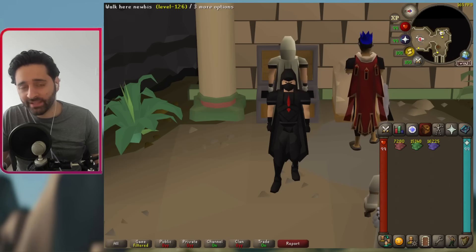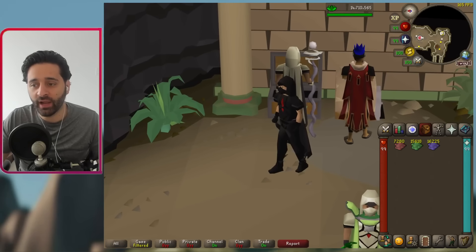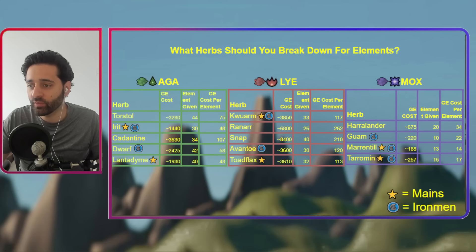First thing you'll need is a bunch of paste. So get your unfinished potions or your herbs and use them on the refiner here. You can either sit here AFK or you can spam click to make it quicker. Depending on if you're an Iron Man or a main, it's going to be different in terms of what you'll want to use.